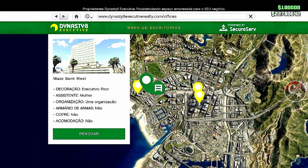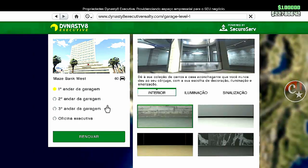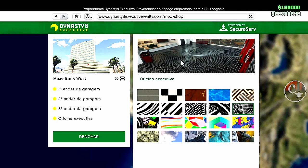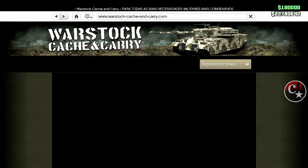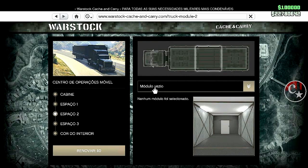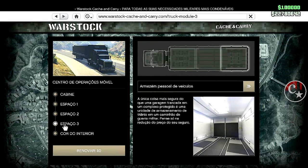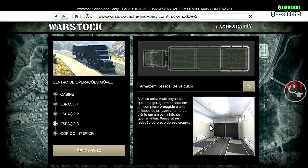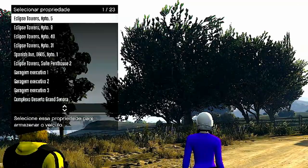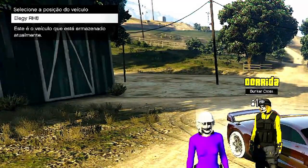Vamos precisar do nosso escritório executivo. Qualquer escritório da cidade de Los Santos vai dar certo. Lá dentro do escritório precisamos ter garagens com vagas vazias, pois o número de vagas vazias será o número de carros duplicados. Também não se esquecendo da oficina executiva, pra gente tá fazendo qualquer modificação no veículo assim que ele for duplicado. A configuração do caminhão será: no espaço 2, a oficina de armas ou o módulo vazio; no espaço 3, o armazém pessoal de veículos. E aqui dentro vocês já vão deixar uma Lege RH8, uma Faggio, uma Sanches — um carro que a gente vai estar perdendo. É glitch com placas limpas. Então já vem aqui na Legendary, compre uma Lege e coloque dentro do seu caminhão.